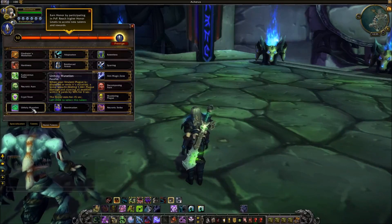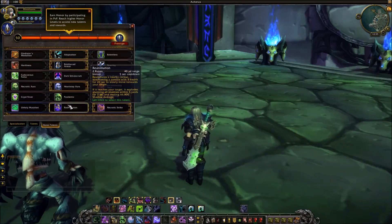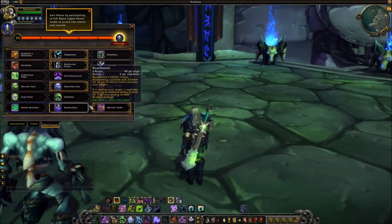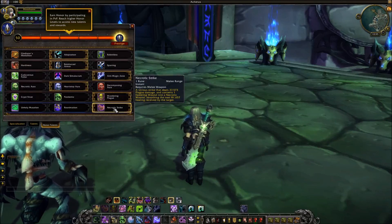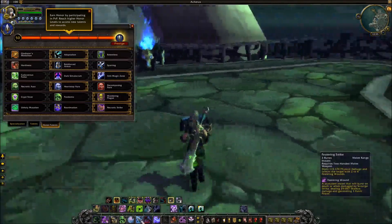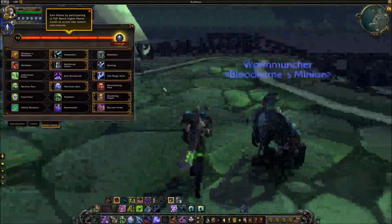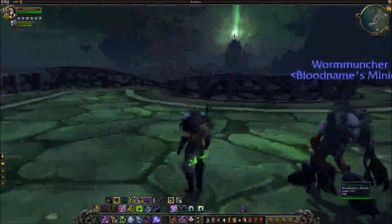Unholy Mutation is a bit slow, the animation is also bad, and people will just kill it. So Necrotic Strike is the easy choice — it converts one Festering Wound to a Necrotic Wound, absorbing the next healing on the target. So essentially what you're doing is festering strike, festering strike, festering strike — just get those Festering Wounds on them, and then start proccing them with Necrotic Strike and Scourge Strike. That's the plan, and now let's go into the gameplay.